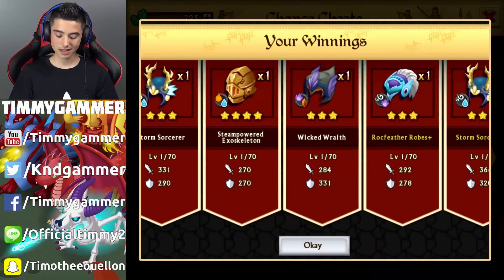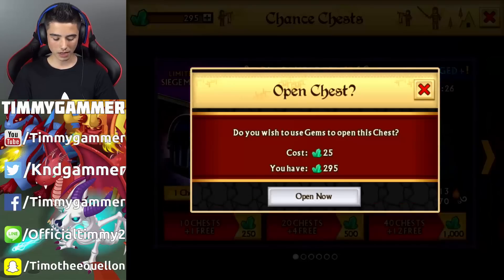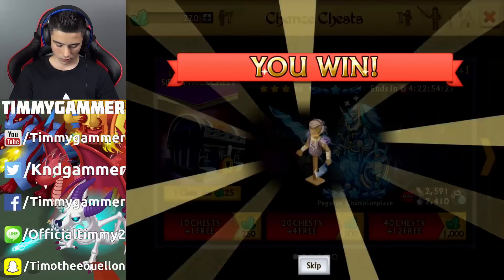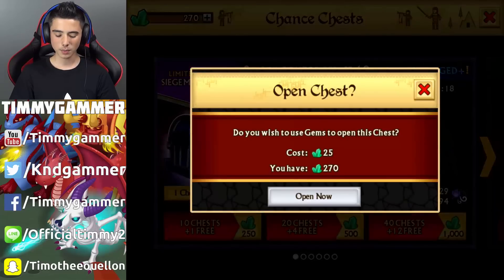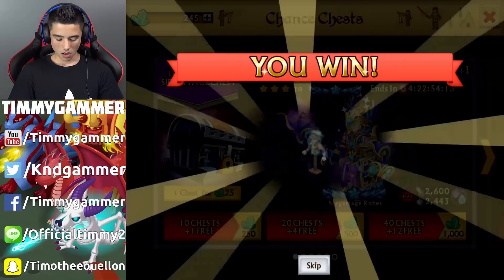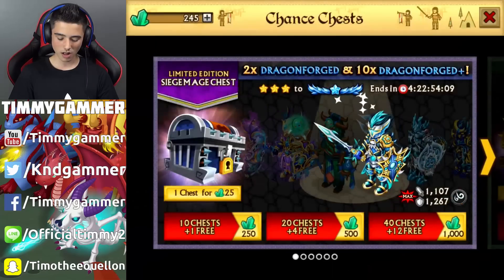Nothing good in this armor. We're gonna be able to open two more chests, let's do this. Legendary, legendary. At least it's a plus — mono spirit. And one last one. Another legendary, so that kind of sucks, but oh well.